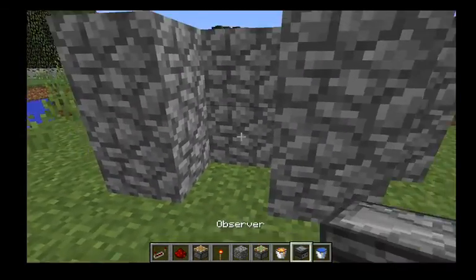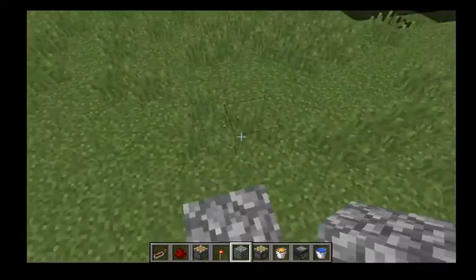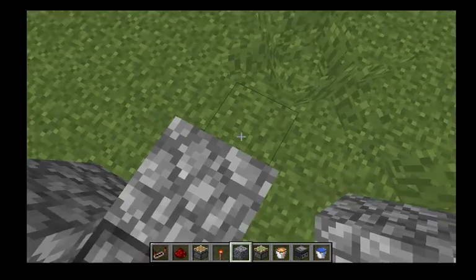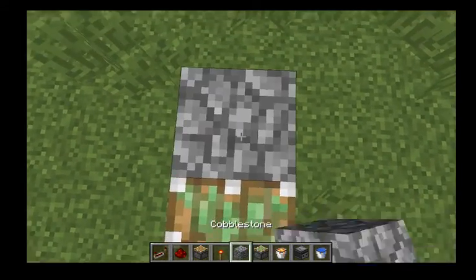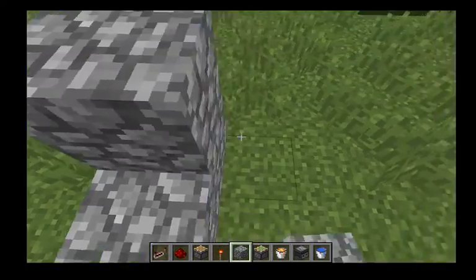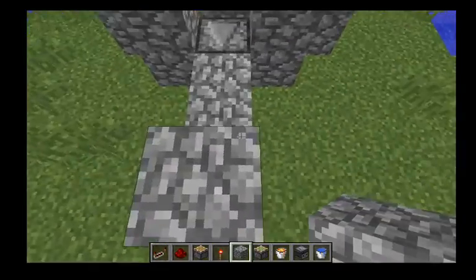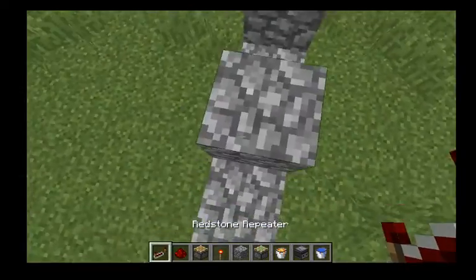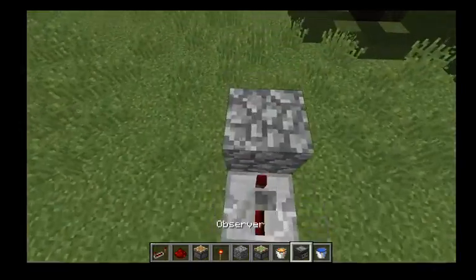Place an observer out on either side, then place a block, a sticky piston, block, block, up one like that. Then place a block on that sticky piston, put a repeater going in and out of that block right there.